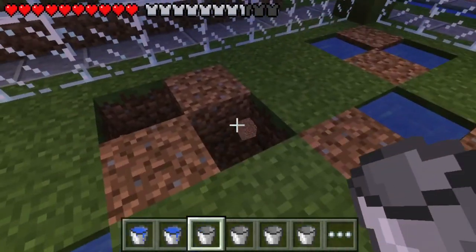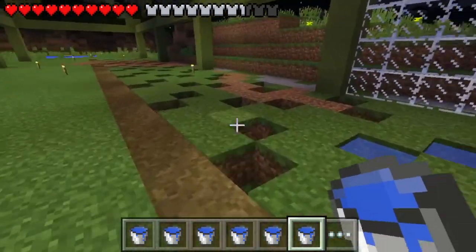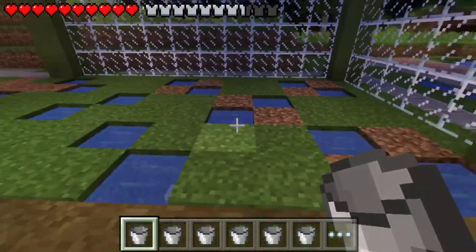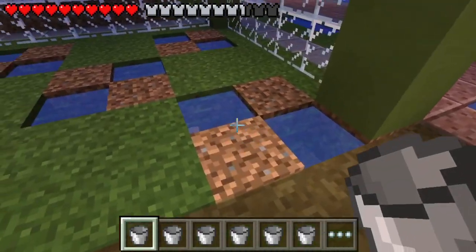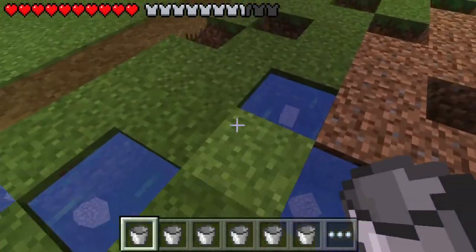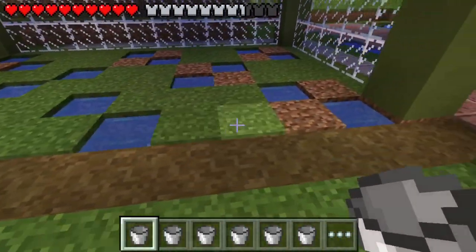Right now I'm laying out the sugar cane section — it's very tedious but it's part of the farming process. There's a specific way to do it for a very efficient farm: you have diagonal water blocks, two of them, then skip a block and go the opposite diagonal way, then skip a block and repeat the pattern. That is the most efficient way to farm sugar cane because it gives the most blocks available to place sugar cane on.